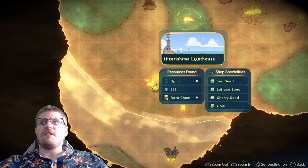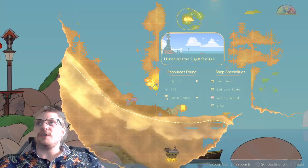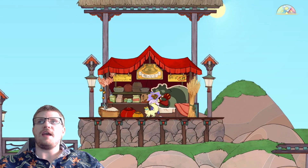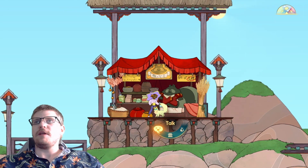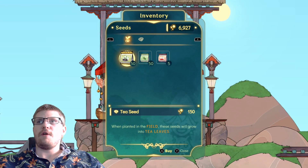As you can see here, there's a spirit, there's a rare chest, and there's a few things in the shop. At the stage I'm at, I can't access the entire island yet because I can't bounce high enough, but that's okay because we're here for pork. Jump in — it's got pork for 150 glimps. And there you have it, you get that pork.